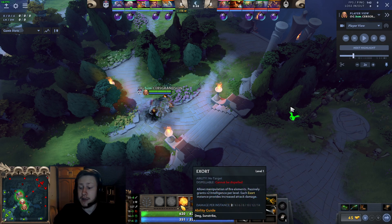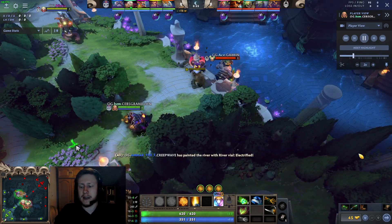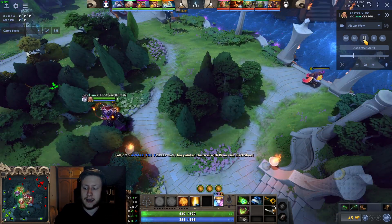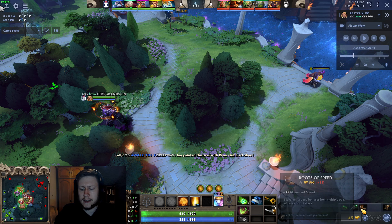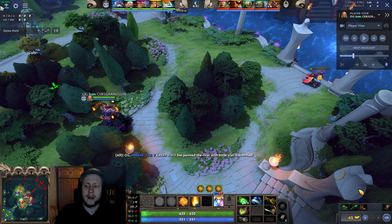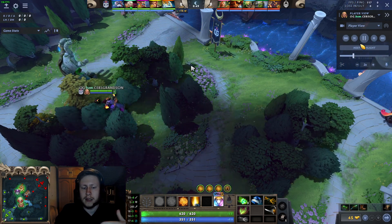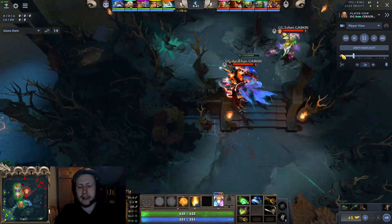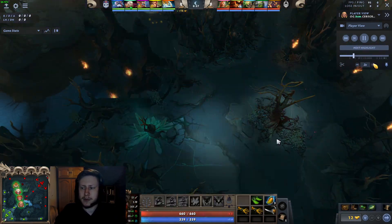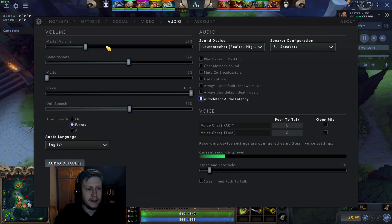Then he goes for Boots. I usually rush Midas, but I think in a pro game where you need the movement speed - you need to be reliable to escape and actually get places instead of just chilling mid lane like I do - you probably want to get the Boots. So let's hop into the laning stage. We're gonna turn up the volume a little bit.